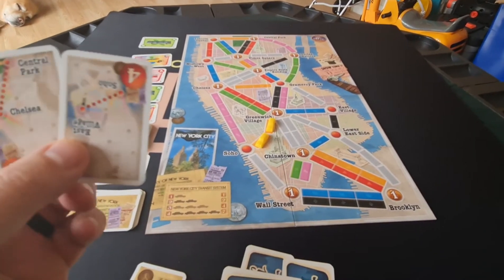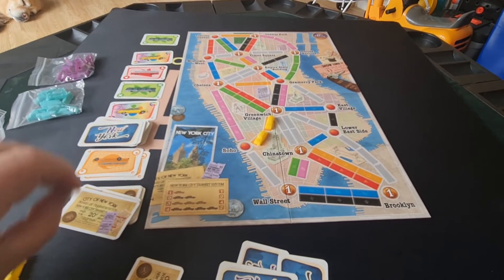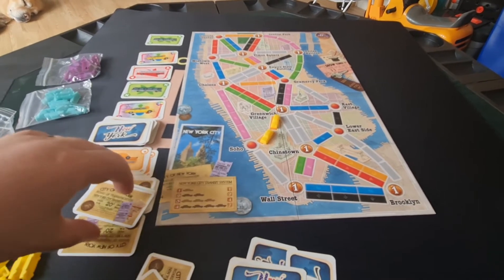The other option for destination tickets: you draw two new ones, you have to keep one, and the others go to the bottom of the deck out of sight of everybody.